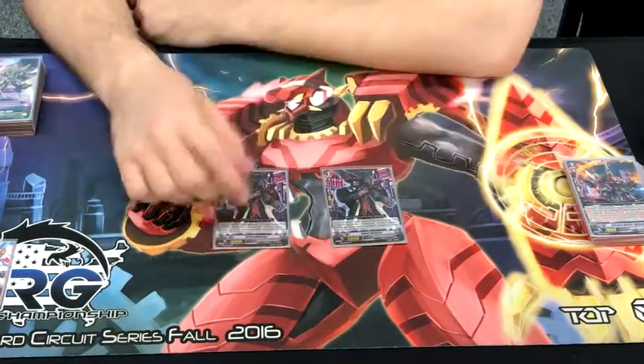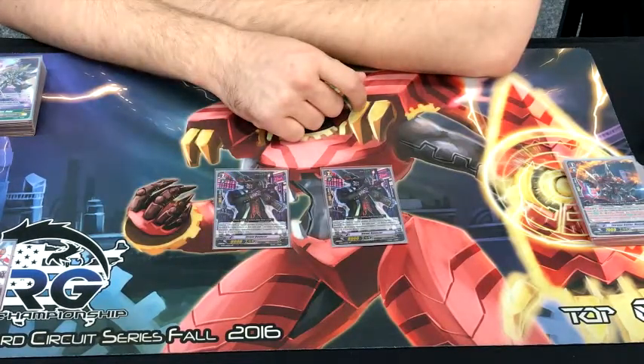Thanks Egan for the Victor deck profile. This is VanGlory through VanStory — we out, peace out.